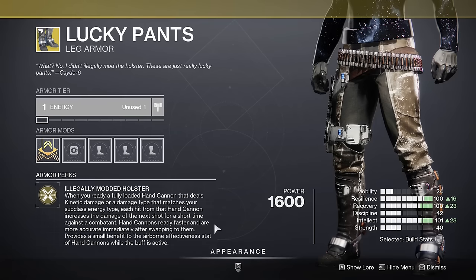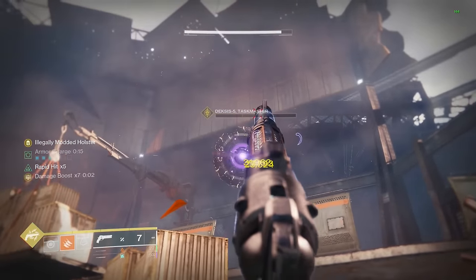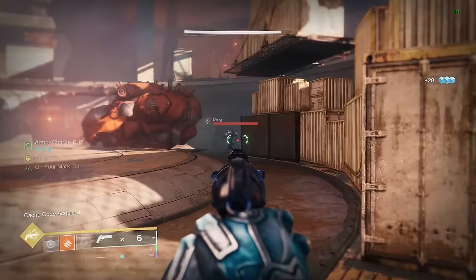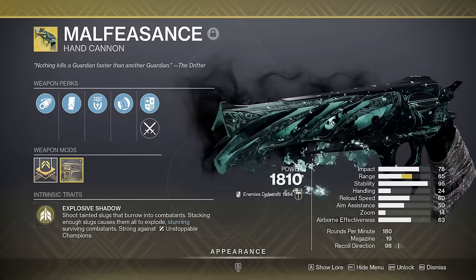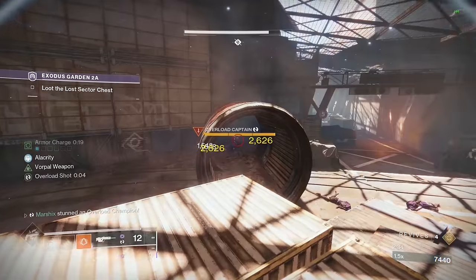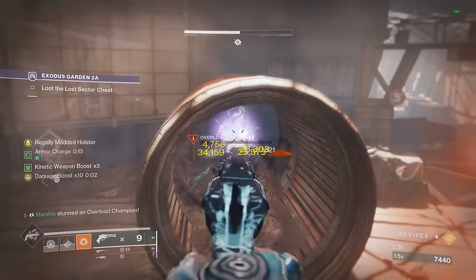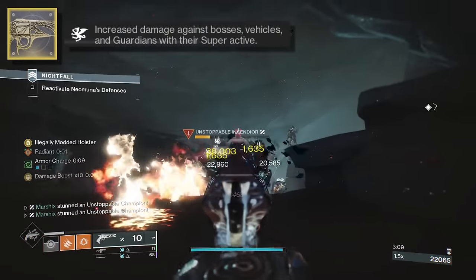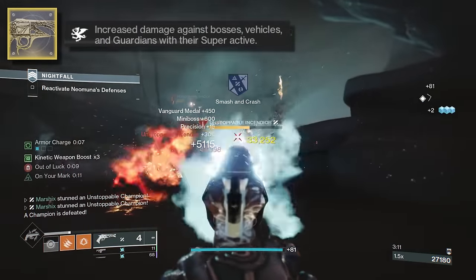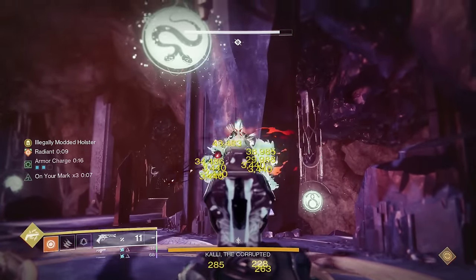You can melt bosses with Lucky Pants. This will increase the damage of your kinetic hand cannons for 10 seconds after you pull one out, and each shot will increase the damage of your next shot, maxing out at 10 stacks. To take full advantage of the buff, we need a fast firing hand cannon like Malfeasance. This is the perfect hand cannon for this combo because it creates explosions that deal a lot more damage, it also stuns unstoppable champions, and it has a catalyst that gives it Vorpal Weapon, a 20% damage buff. So just pull this out and annihilate anything in your way, even some raid bosses.